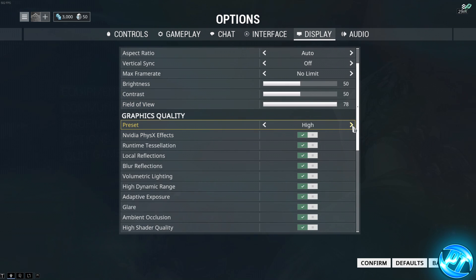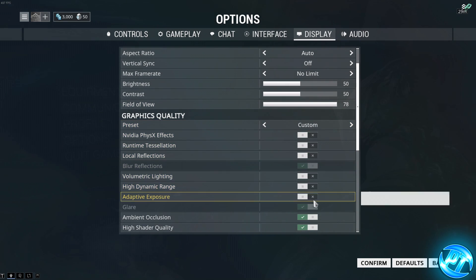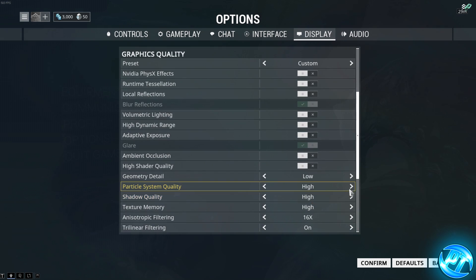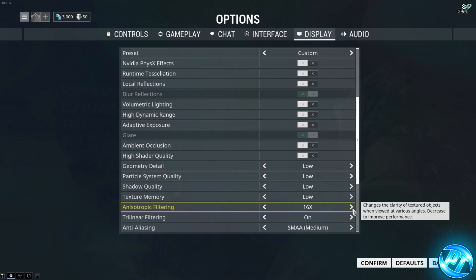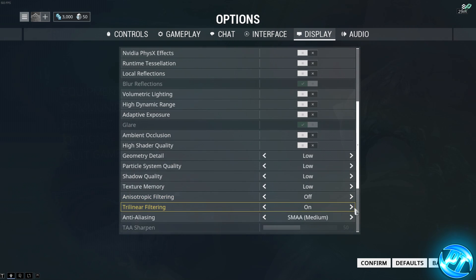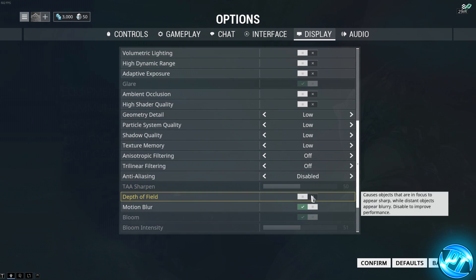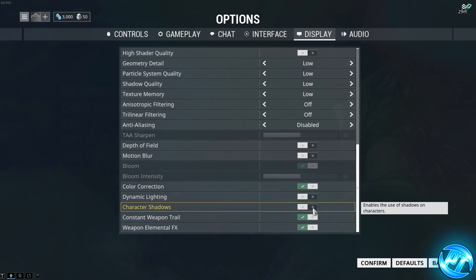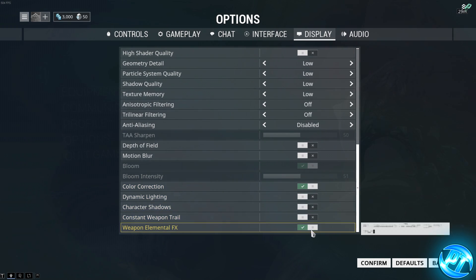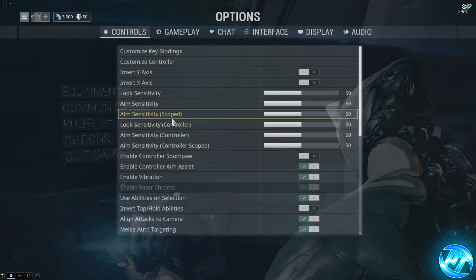Go down to Graphics Quality and set quality to Custom. Turn off pretty much everything by going through all the sliders: geometry detail low, particle system quality low, shadow quality low, texture memory low, anisotropic filtering off, trilinear filtering off, anti-aliasing disabled, depth of field disabled, motion blur disabled. Color correction can stay on. Dynamic lighting off, character shadows off, constant weapon trail off, weapon elemental effects off. Once done, press Confirm.